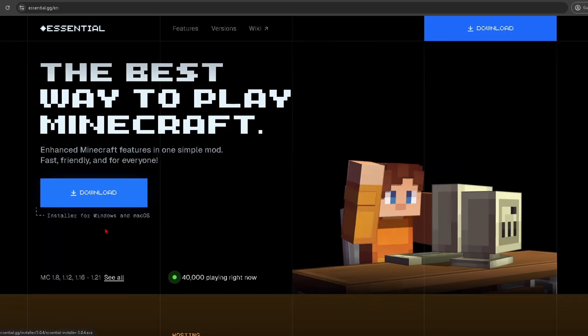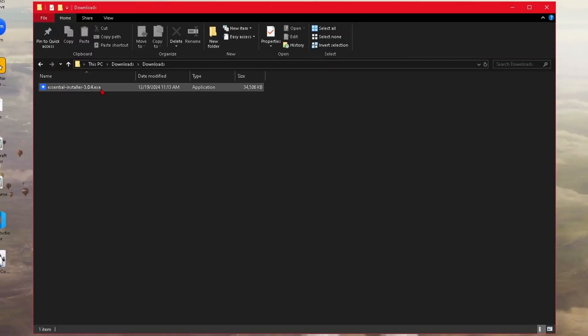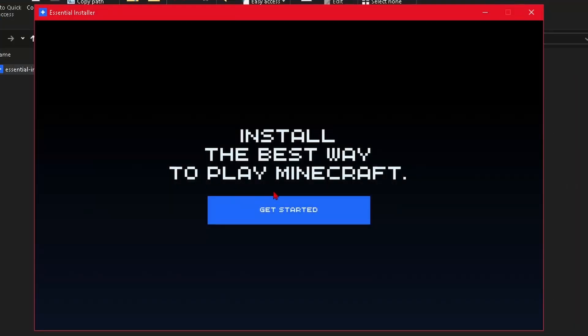So let's click this download link, which is the installer for both Windows and Mac. And once we have it downloaded, all we have to do is double click on the exe file. Now this window will pop up.